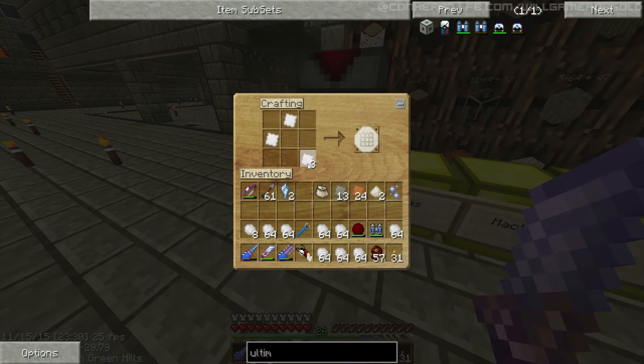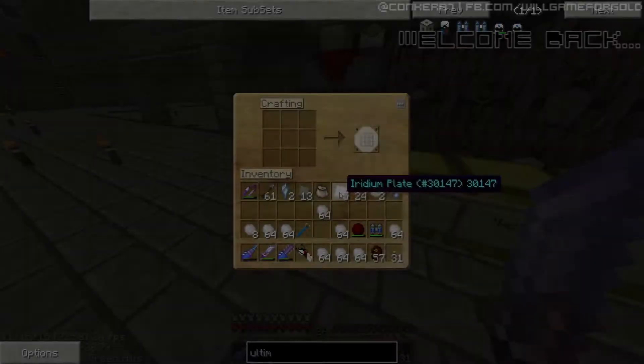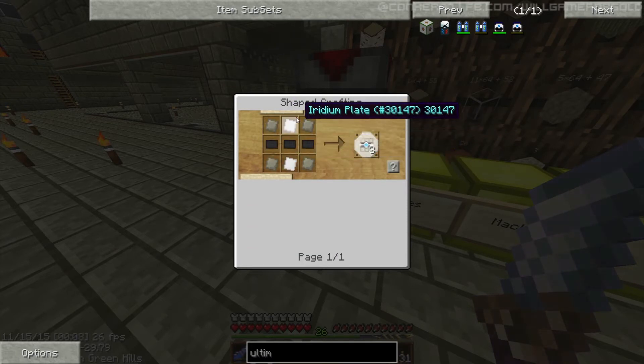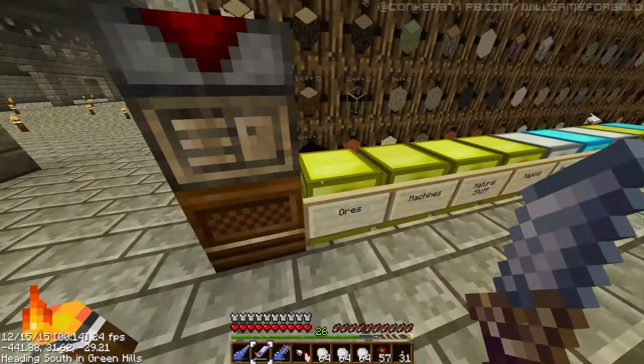We would have got iridium plates — let's just use these iridium plates. I know this is the wrong way around. We don't need to make iridium plate because we've already got some. So we need to make the superconductors, which is two iridium plates, four advanced alloys, and carbon plating.